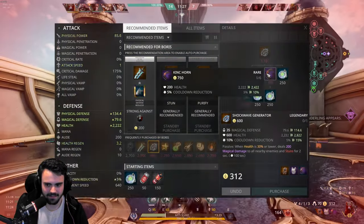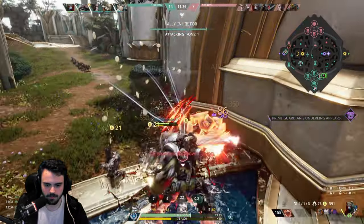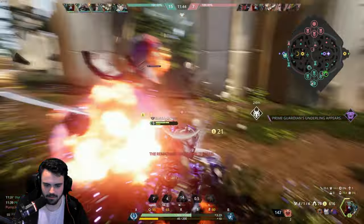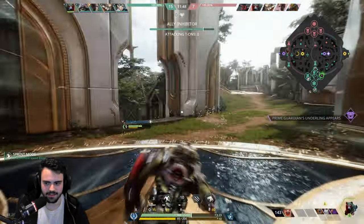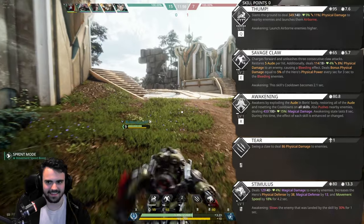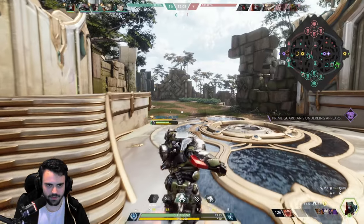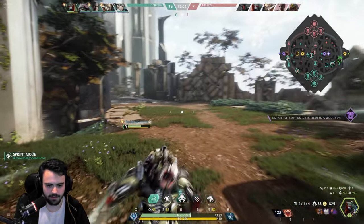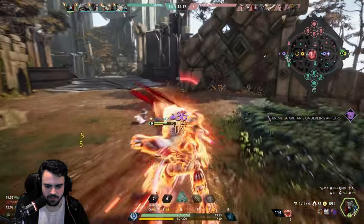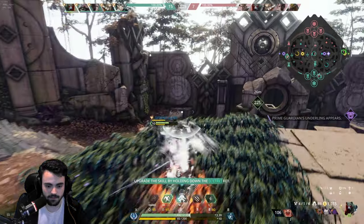I'm going to go kill Wukong — he's trying to split push. The problem with using E to go in is that E is your only ability other than ult that regains your energy. I'm trying to find a combo where I can push all my abilities, ult, and then push them all again — E would have to be second or third for that to work.